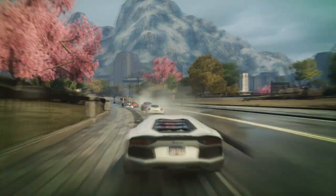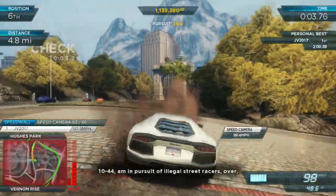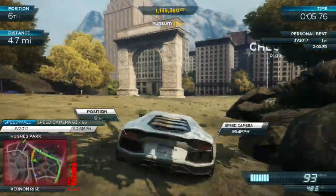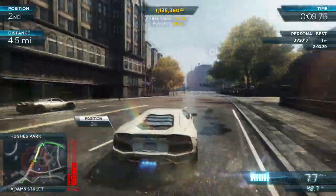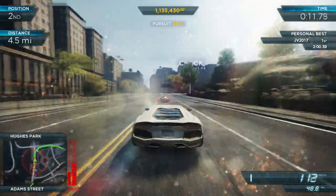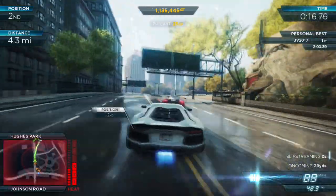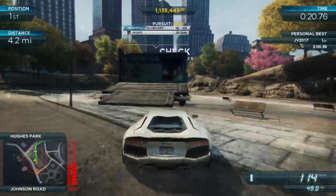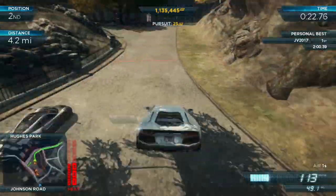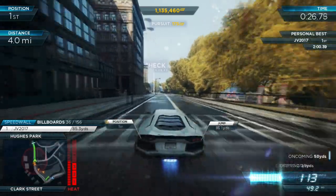What's up guys, JV2017 here, and I am showing off the Lamborghini Aventador. This is not the first video I've showed this car off in — I actually posted a video with the number 4 most wanted race, and this is the number 4 most wanted car that you get, that you are awarded if you win that race. It's a pretty freaking amazing fast car, it's the fastest Lamborghini, the best Lamborghini in this game, and maybe possibly in real life. It's just super, super sexy car.